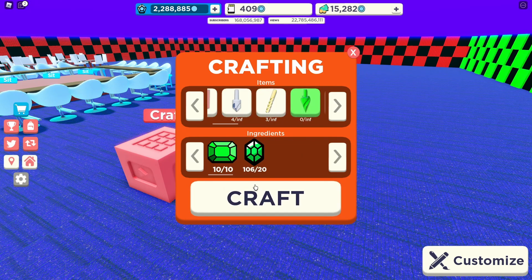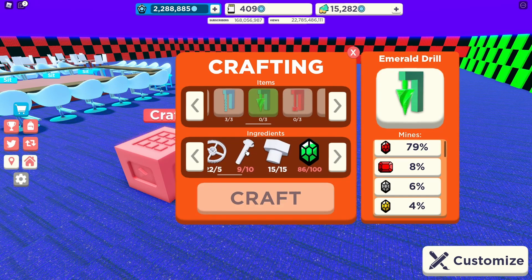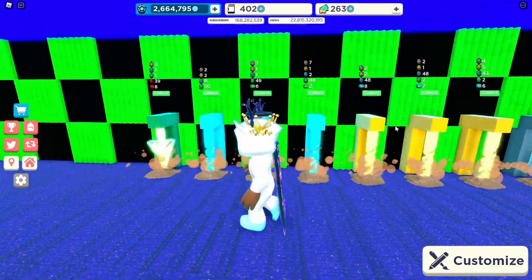We can actually craft an emerald drill — that's pretty cool. Let's craft that. Oh wait, we need more supplies and more emeralds, so I'll have to keep grinding. I actually did something with the studio that looks really cool — I still have to make some changes but I really like it.